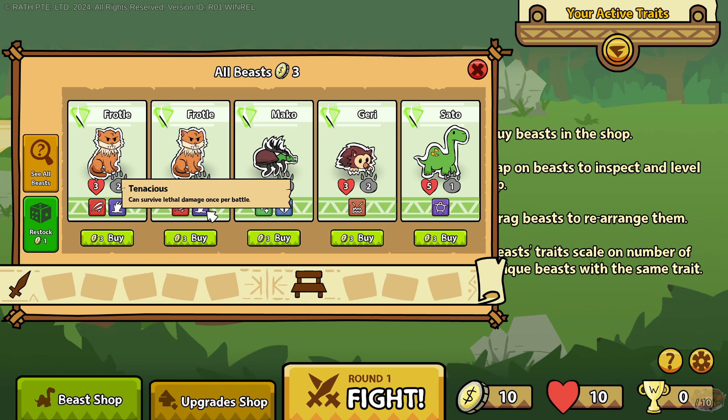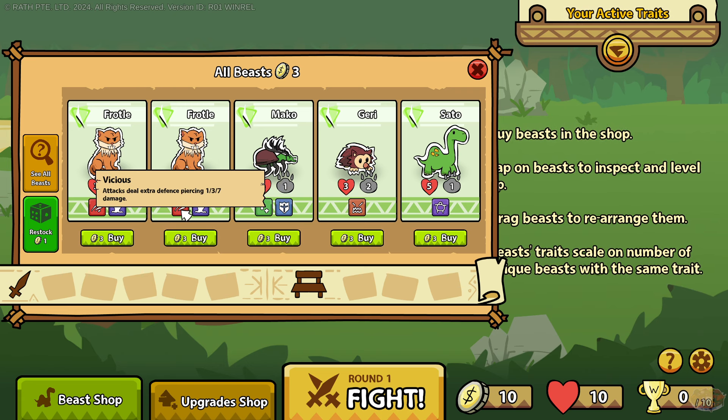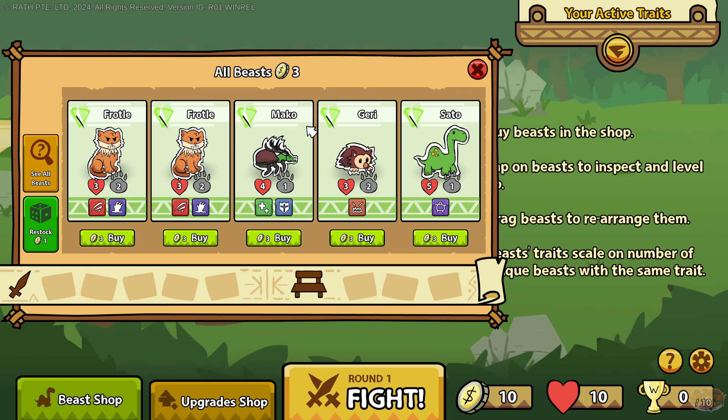Let's see what we got here. We got Tenacious - can survive lethal damage once per battle. Attacks dealing extra defense piercing - one, three, seven damage. I said four numbers when it's three: one, three, seven damage.